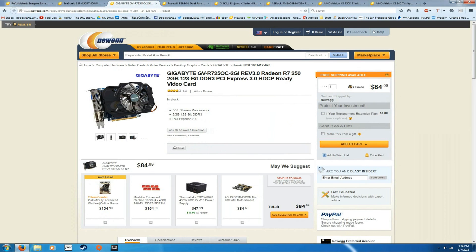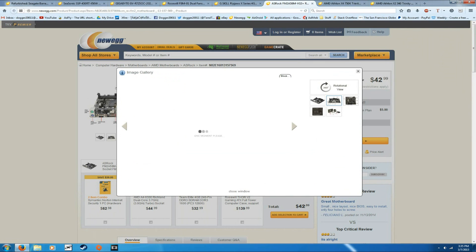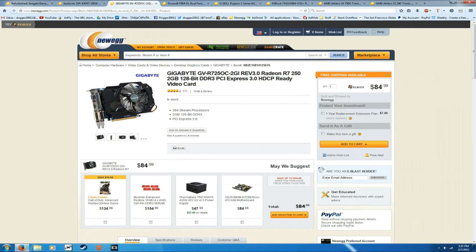Here we have the Gigabyte R7 250 — a 2GB graphics card for $85. Gigabyte makes good products; it's an AMD card with a Gigabyte cooler on it. This connects into the PCIe slot on the motherboard, and then you plug your monitor into one of the DVI ports, VGA, or HDMI on the card — that's how you get your video output.